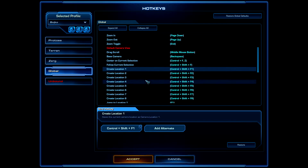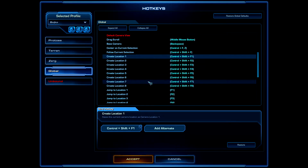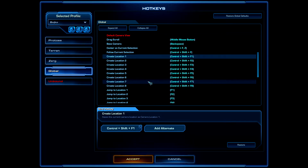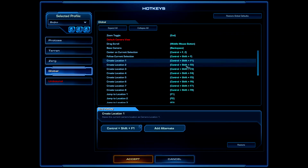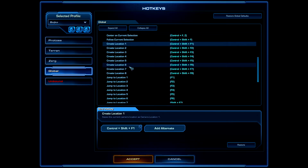Next, work on Camera Location hotkeys. This saves your current screen position to a hotkey — for example, Ctrl+F1 for your main base and Ctrl+F2 for your second base. Definitely start using location hotkeys; they'll help a lot with multitasking and responding quickly to attacks.